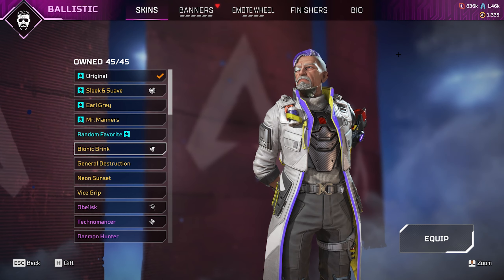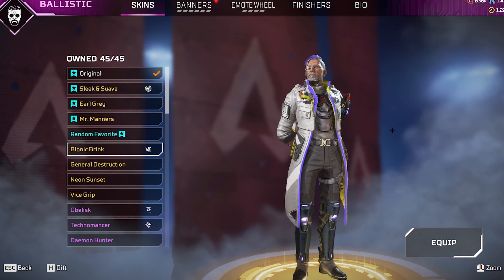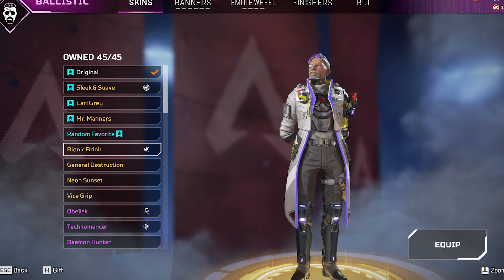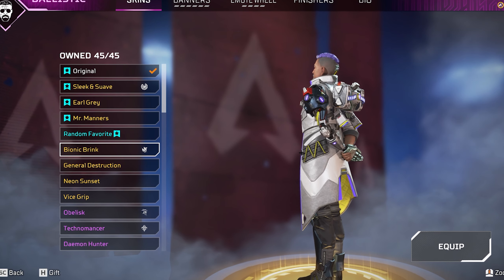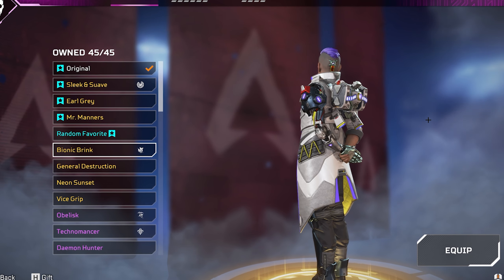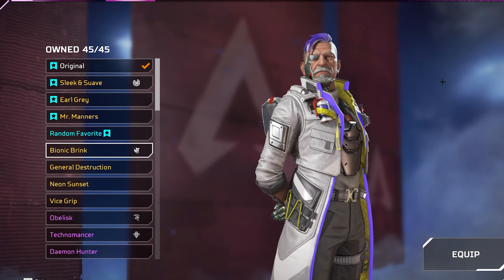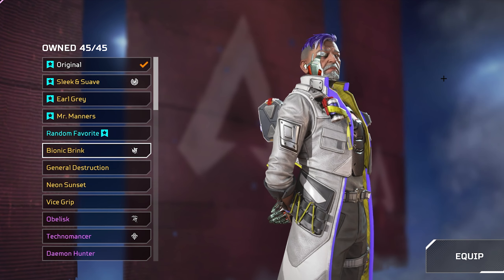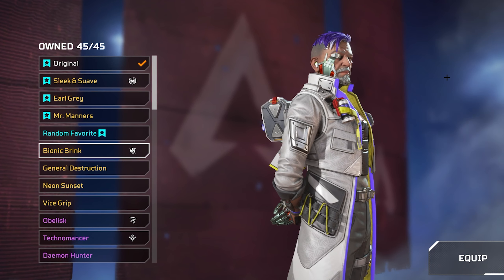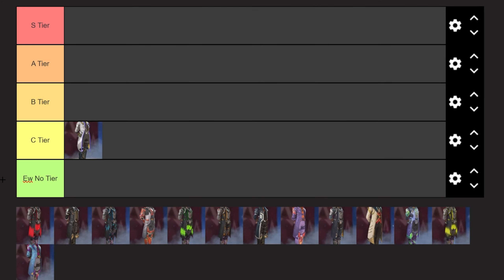It really doesn't fit his style or aesthetic at all. The whole skin itself doesn't really, but it would pass as a really nice futuristic cyborg Ballistic. The arm matches very well with the rest of the skin and his sling unit at the back also works nicely with his electronic arm. It just works really well but the hair kind of ruins it all. If they'd kept Ballistic's original hair this skin would have been one of his best, so because of that we're going to put it in C tier.